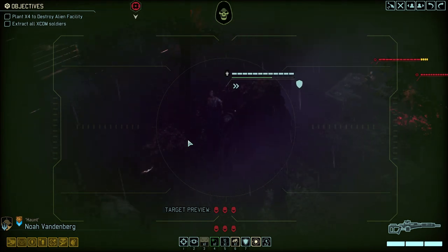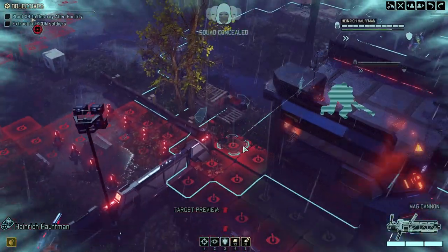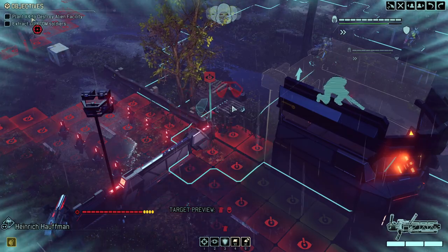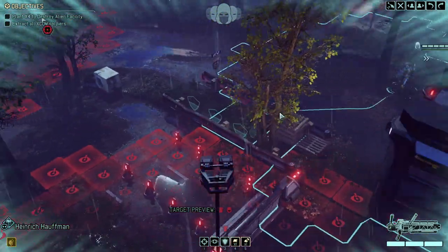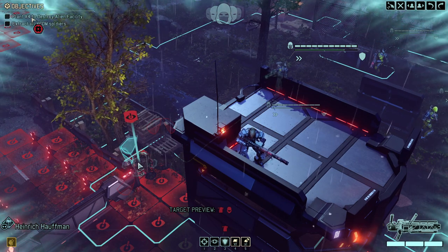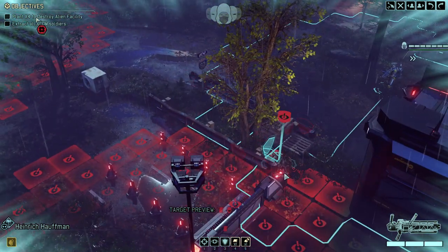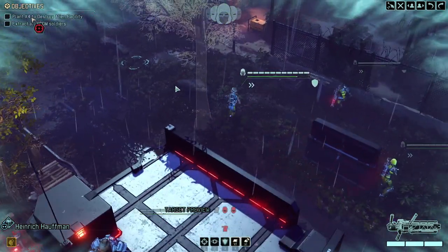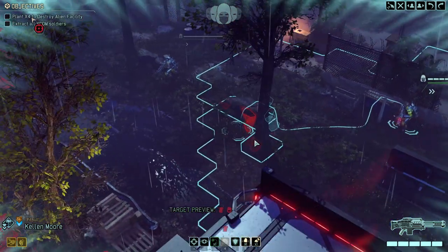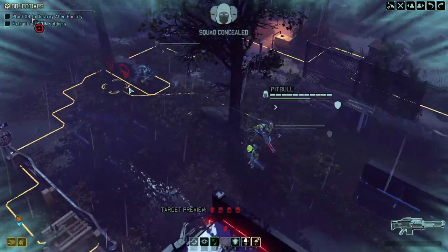Moving out, standing up there, just to get a better line of sight. Pretty sure this one here would be spotted out. Now it shows that it is spotted out — it showed last round that this one here would reveal us, but I missed it. The first time I moused over it, it did not show that it would reveal us. Very strange. We're not going anywhere close to that building, because naturally we don't want to blow ourselves up.